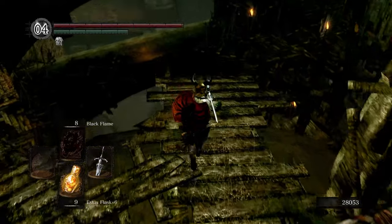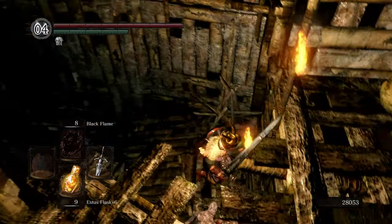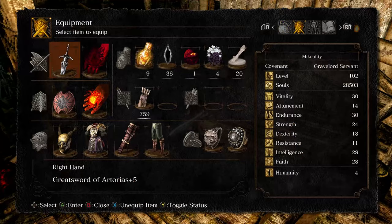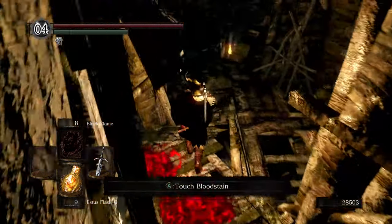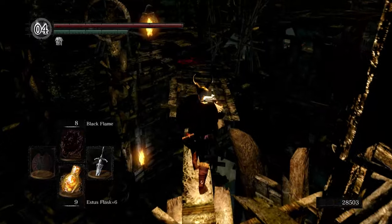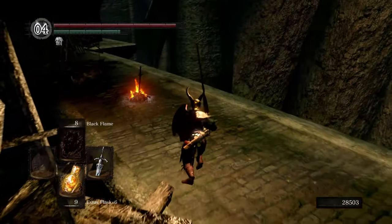Bonfire is right there. Definitely cannot make this jump. Plunging attack! New Game Plus, as you can see, is really tough. We have a fully upgraded Great Sword of Artorias, but it still takes a few hits to kill everyone. I'll grab souls because I think they are bigger in New Game Plus. I won't go too out of the way for any, and I'm definitely not going to bother grabbing things I already got, like the shadow set, for example.